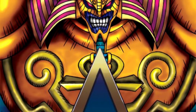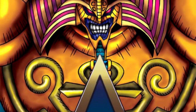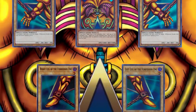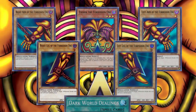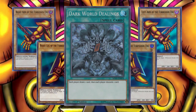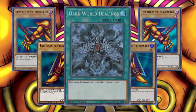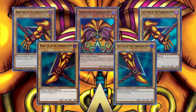Moving from the manga and anime to the main game, Exodia the Forbidden One has its effect pretty much unchanged. If you assemble the five pieces in hand at the same time, you win the game. Although cards like Dark World Dealings will fully resolve, so all five pieces must still be in hand after the card resolves in that case. Which is only one of the interesting rulings surrounding Exodia.